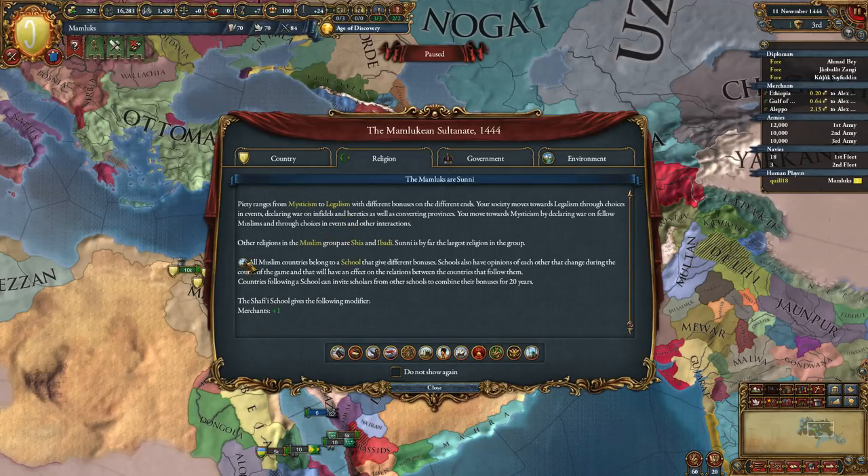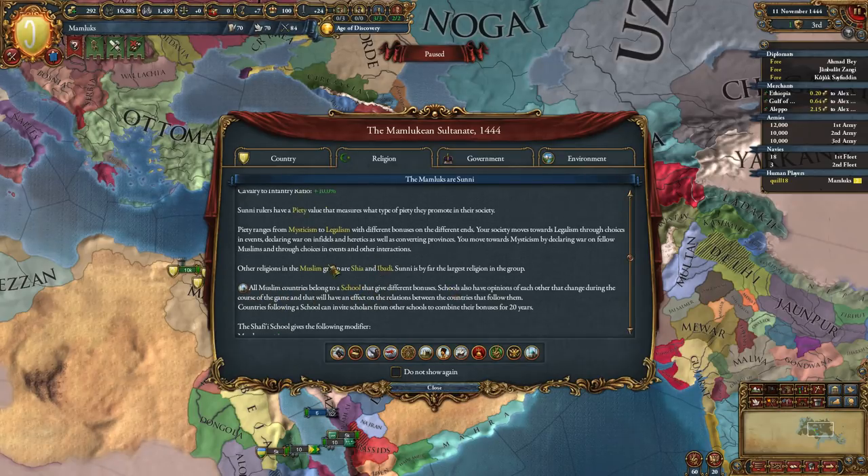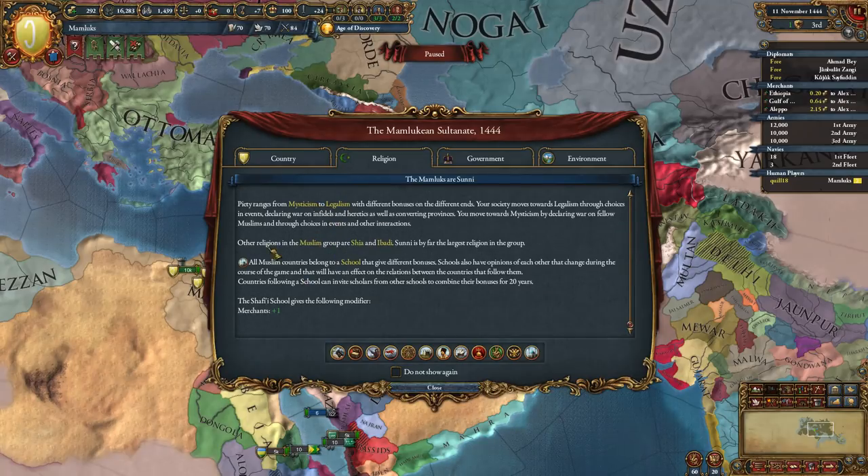Down here you'll see a section with a symbol that points out this is something introduced by the expansion DLC which you have - the Cradle of Civilization symbol. Because of Cradle of Civilization, all Muslim countries belong to a school that gives different bonuses. The top part is part of the patch, the bottom part is part of the expansion. Schools also have opinions of each other that change during the game and will have an effect on relations between countries that follow them.